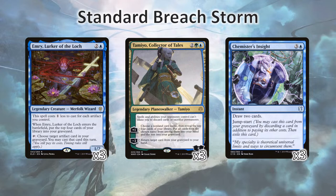Chemister's Insight is great because it lets us churn through our deck, dig deep, and find what we need. We can also jumpstart it by discarding either of our adventuring cards to be able to draw two cards. Since we'll be escaping them, we won't mind if they're in our graveyard or in our hand.